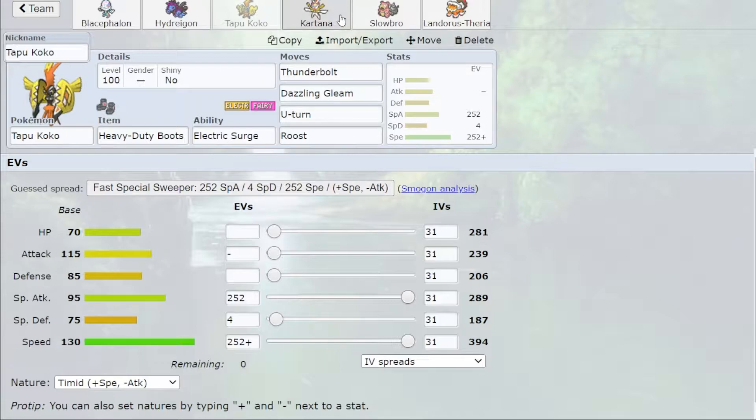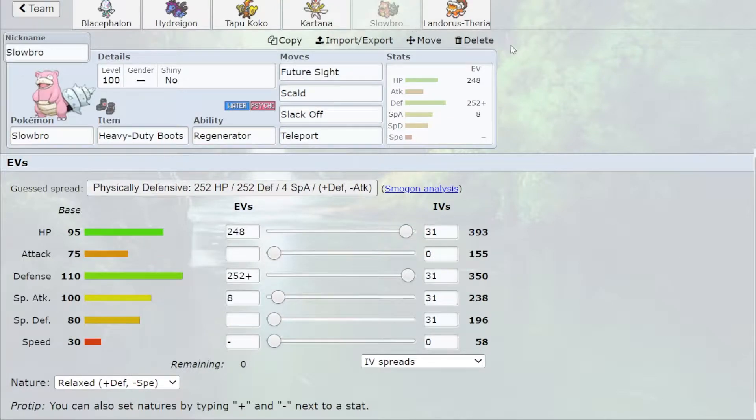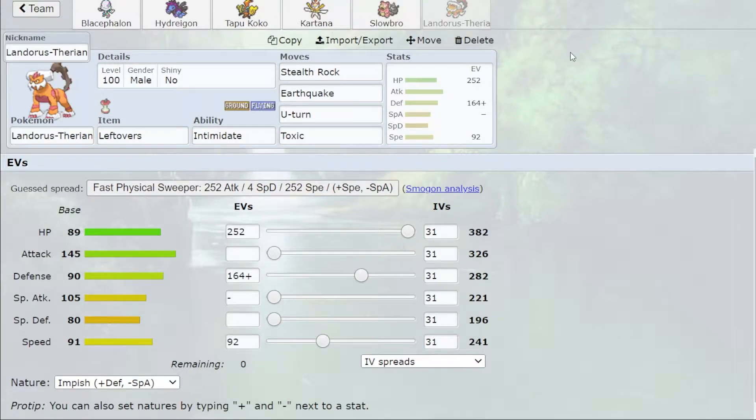After that we've got some standard mons. There's a standard Tapu Koko here, another rooster — useful. This is Choice Scarf Kartana; Choice Scarf Kartana will never not be good, hopefully. Slowbro is good because it allows us to get a slow Teleport, which lets us get in our Blacephalon or Kartana. That's pretty useful.